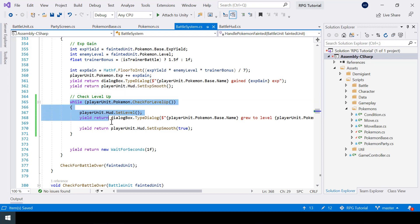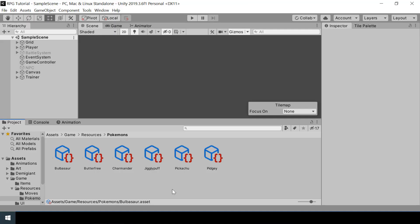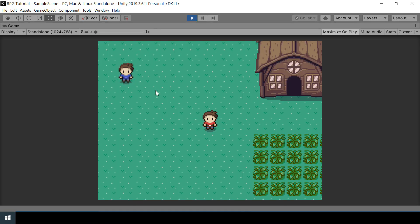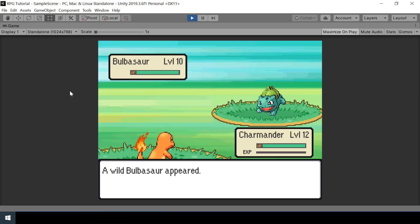Now we're done with the level up logic, so let's test this. To make it easy to test, I'll change the XP yield of Bulbasaur from 64 to 200, because with a small XP yield we'd have to beat it five or six times to gain enough XP to level up. Just remember to set it back to 64 once you're done testing. Let me start a battle — I beat the Bulbasaur and gained some XP, but not enough to level up.